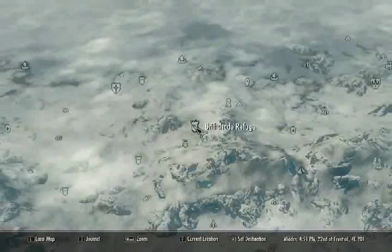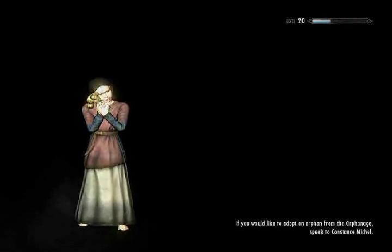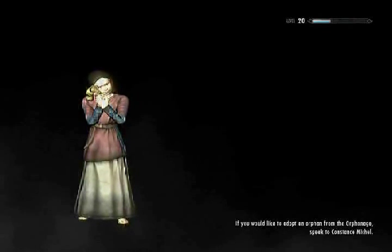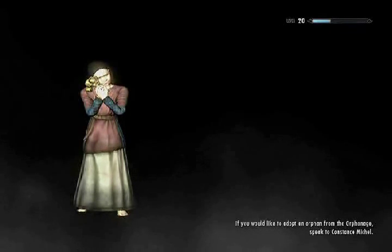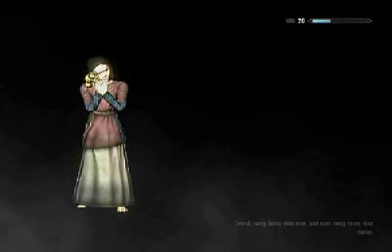Achieve the fragments — oh, so there's another optional thing. Driftshade Refuge. We are going to take them down once and for all. We will be victorious.